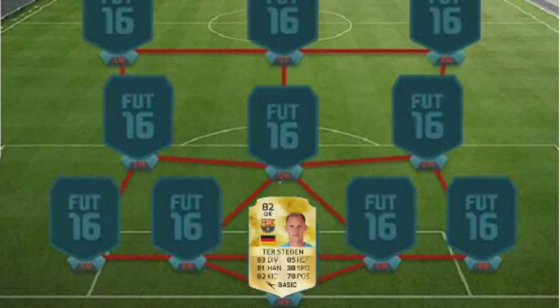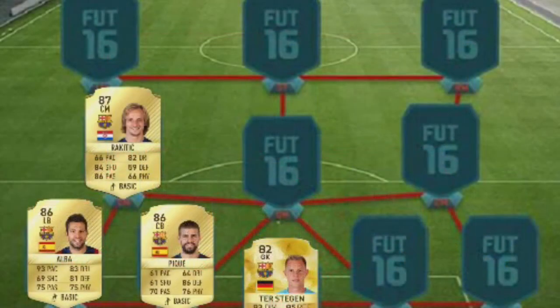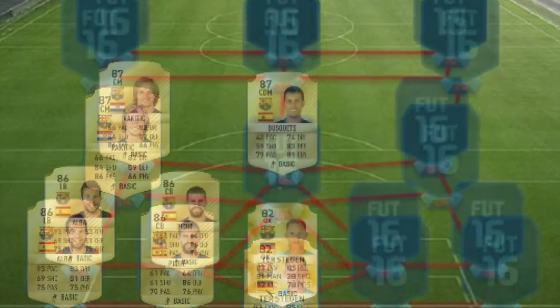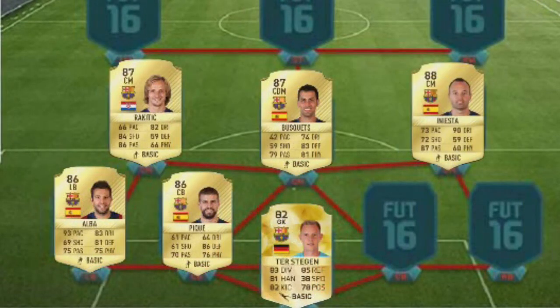In Barcelona's goalkeeper, we've got ter Stegen. Left back and left centre back, we've got Alba and Pique. Left centre mid, Rakitic. Central defensive mid, we've got 87-rated Busquets, pretty decent here. And in right centre mid, we've got 88-rated Iniesta.